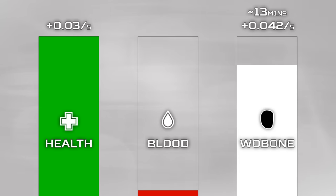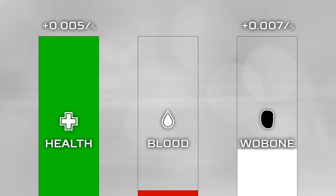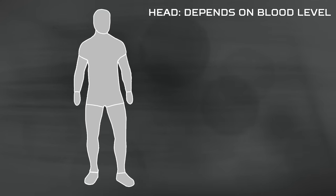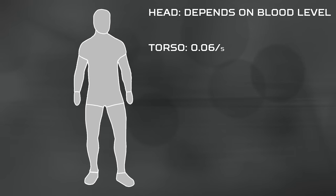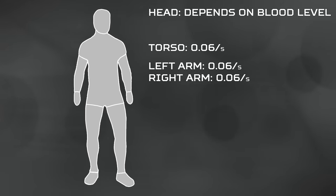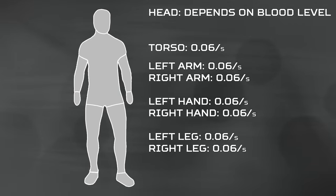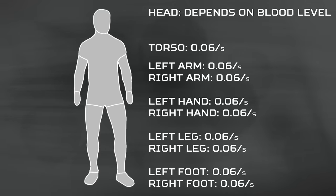If you're at extremely low blood, you will regenerate this stat 6 times slower, so the longest you will have to wait to regenerate your woe bone fully is 78 minutes. However, the head bone stat, or woe bone, is the only body part that regenerates this way — all the other bone parts in DayZ regenerate at 0.06 bone stat per second, making this stat very unique.